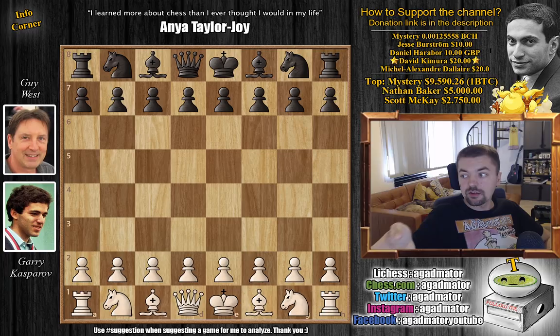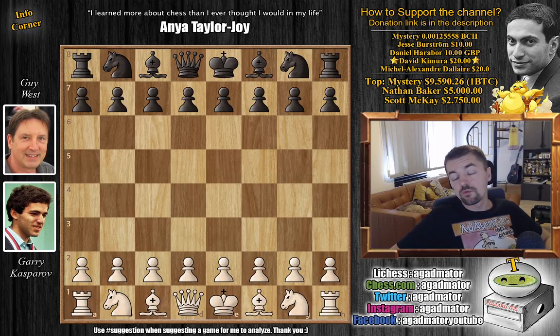Like I said, it was played in 1977, and both of them are younger than they are in this photo. Kasparov was 14 when this game was played and Guy West was 19, but this is the only photo I could find so I'm using this one. Today Guy West is an international master and also a former Australian champion. I don't know his skill level at the time the game was played, but it's a wonderful game so let's check it out.